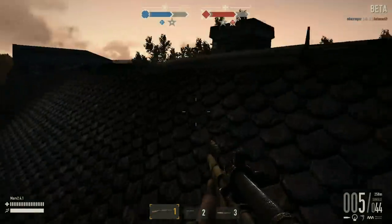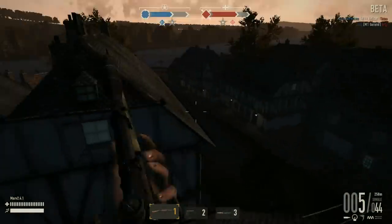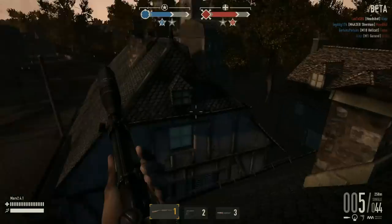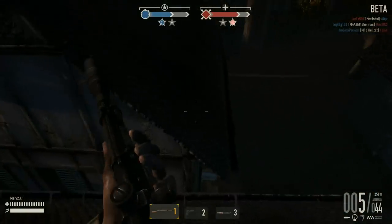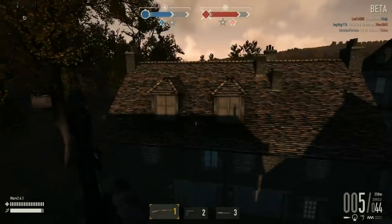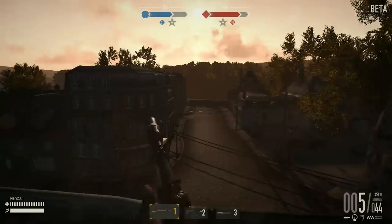From here you can't do a lot — a little bit towards Charlie 4, but I would move on to the next roof. I went a little bit more towards the police station. You can see you have a little bit of view into the area around the police station.